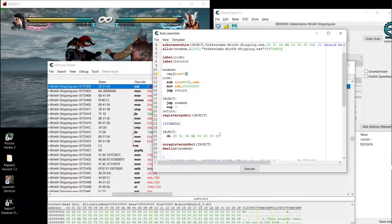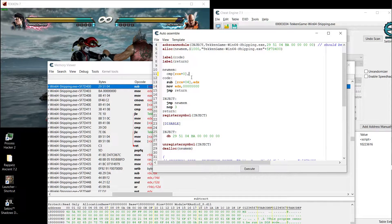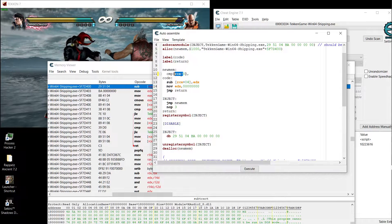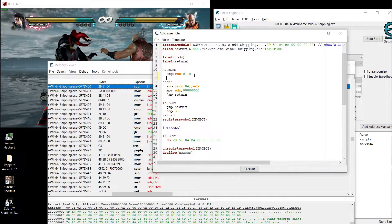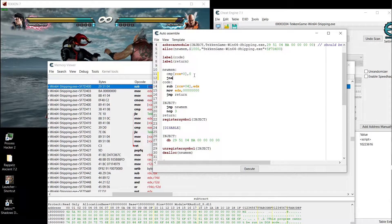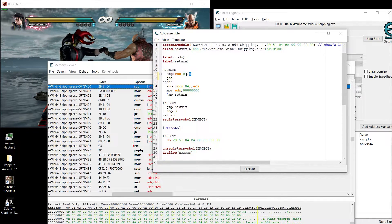As I showed you, offset zero contains one or zero — left side is zero and right side is one. So we compare what's inside RCX plus zero to zero. If it is not the left side — if there is a one inside RCX plus zero — it's gonna compare and they will not equal.